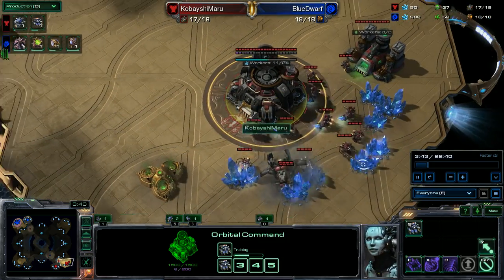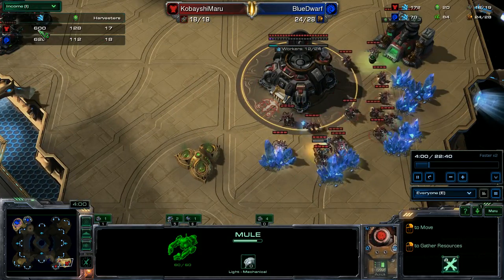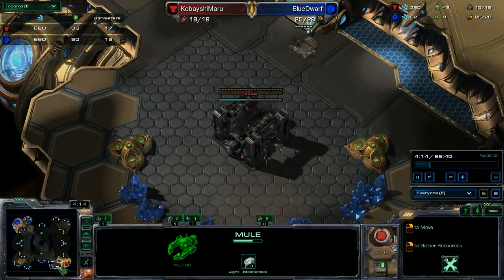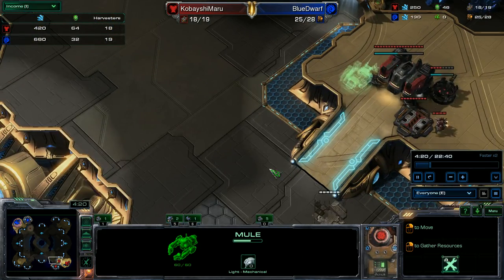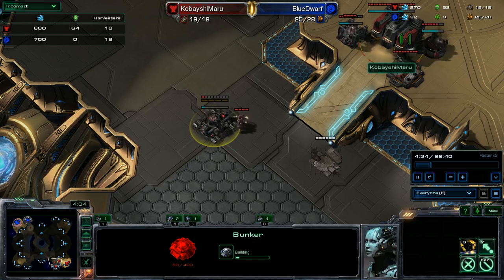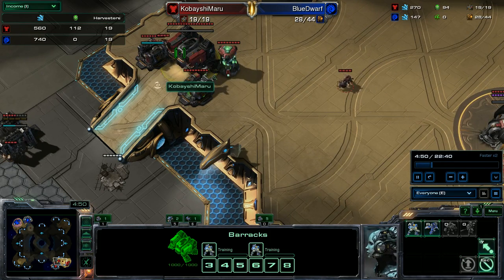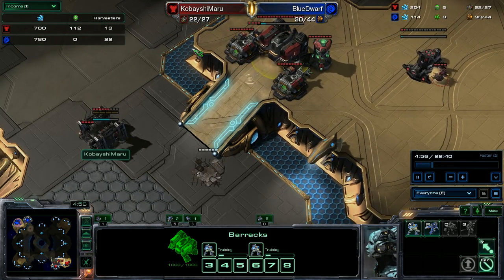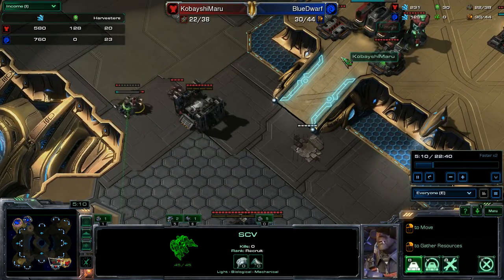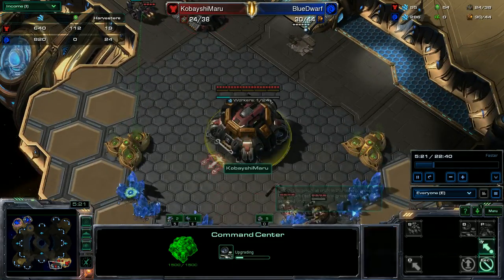The other thing I like about getting the barracks before the CC is I get that infusion of minerals. Look at my minerals right now — pretty high with my orbital. So, second's going down. Get another supply depot, get another bunker. I'm supply blocked for like a split second, which is fine. I withdrew him by accident, and since I was supply blocked, I'm going to want another supply depot. Get my marines going to the bunker, get my second orbital.